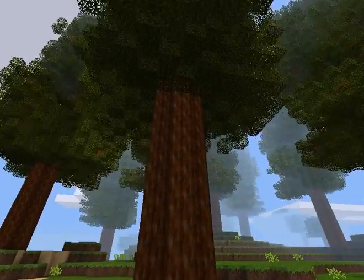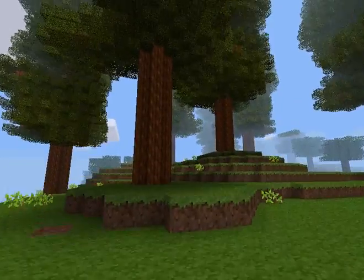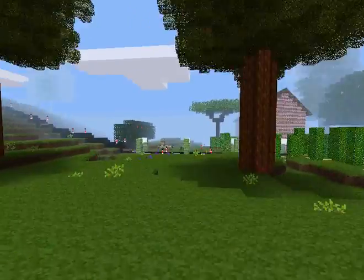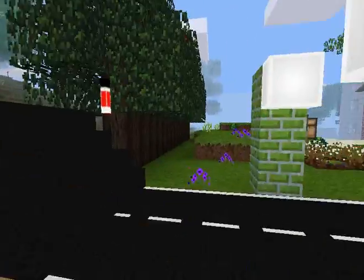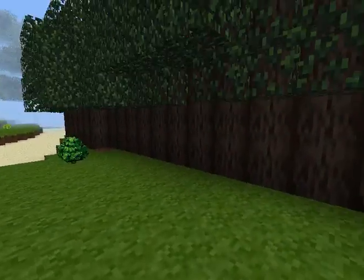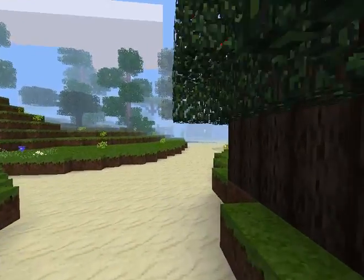We also have the Giant Sequoia Farm. If you need wood and lots of it, this is the place to get it. I just ask that you replant any trees that you cut down here. We also have a farm for default saplings, as some crafting recipes require default wood specifically. Feel free to chop these down and replant the saplings.